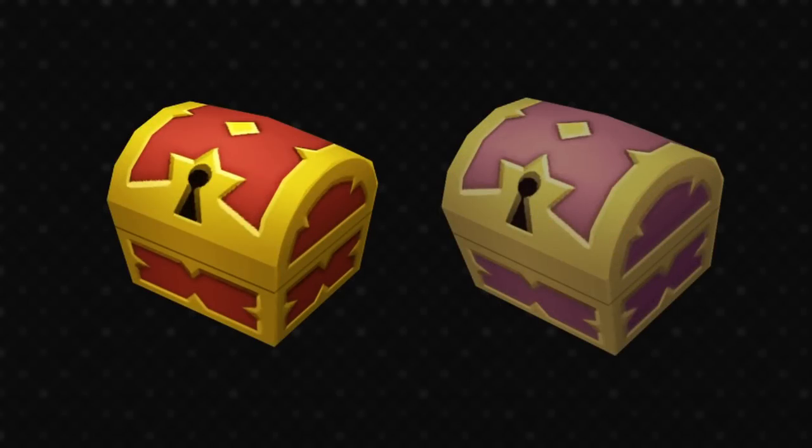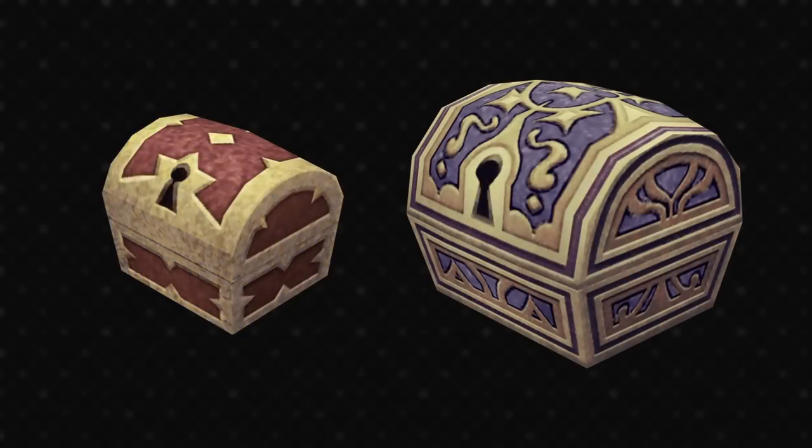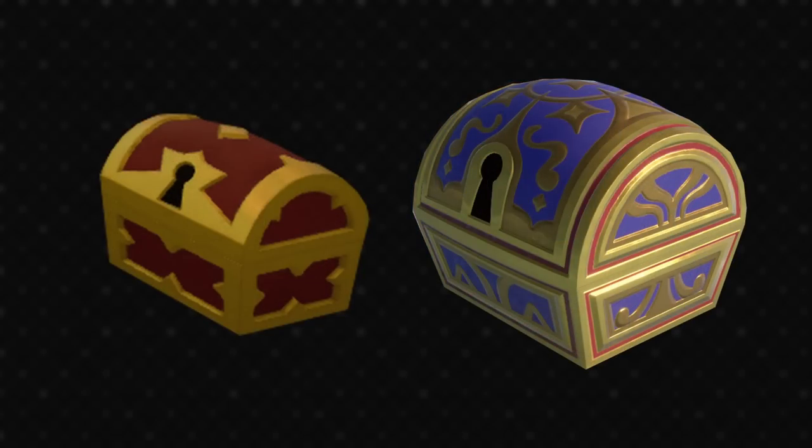Similar to KH1 are some texture variations on these basic types. In BBS, the Land of Departure has a somewhat pink coloration rather than the standard red chest. And then the Realm of Darkness has a very dull and faded color scheme to fit with that depressing place. Here's the chests from the Keyblade Graveyard, all battered and crusty. KH3 does the same thing actually but with updated textures, and we may as well see KH3's updated default chests too.